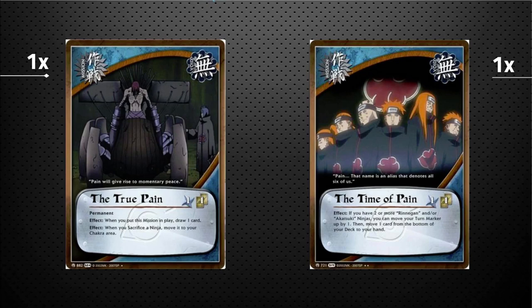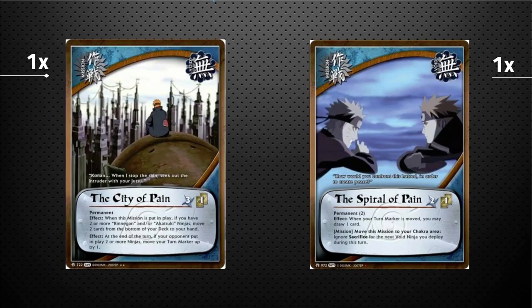One copy of City of Pain — another permanent event. If you have two or more Rinnegan or Akatsuki ninjas, you can add two cards from the bottom of your deck to your hand. Also, at the end of your turn, if your opponent put two or more ninjas into play somehow, you get to move your turn marker up by one — gaining extra turns to use with your Pain effects.